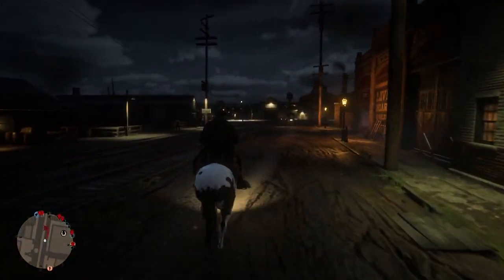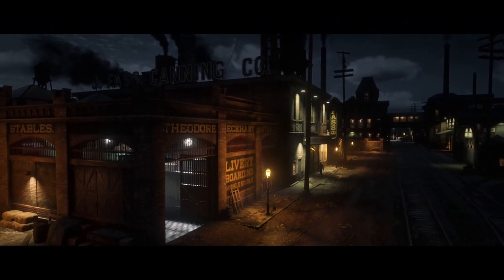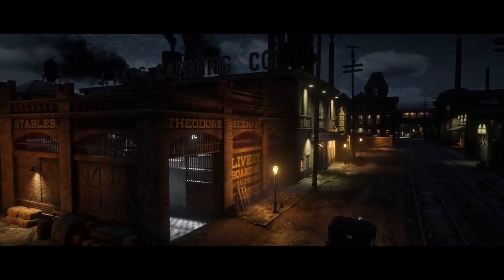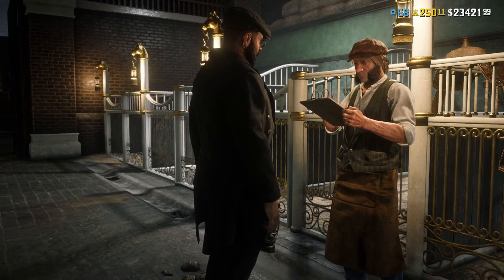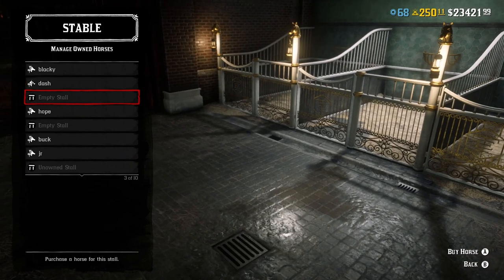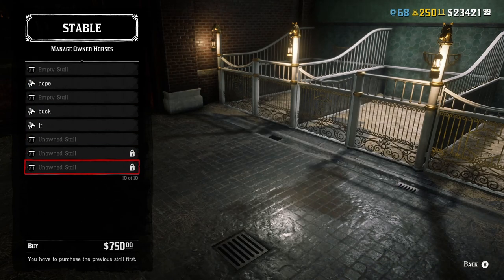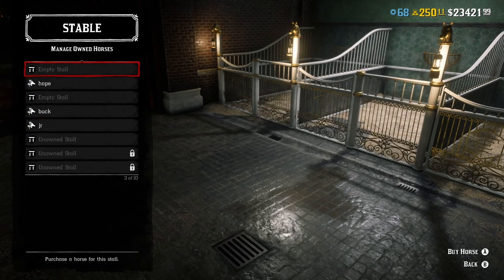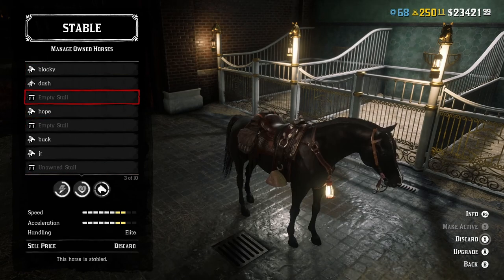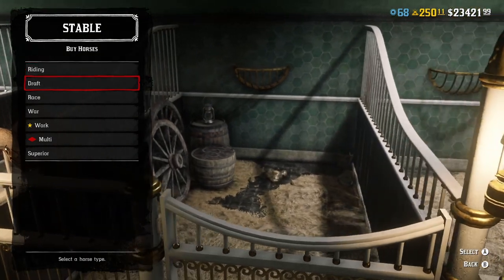Once we're here, go inside. First things first, it'll bring you to this menu — you want to click on Horses and click on Manage Horses. You want to buy a slot. Obviously I've bought all these slots already, but if they're locked for you, you'll need to buy one — it'll cost $750. Because I had a few horses and got rid of them, I have some empty slots, so we're gonna click on a slot and buy a horse.